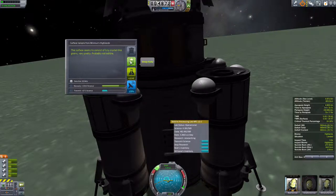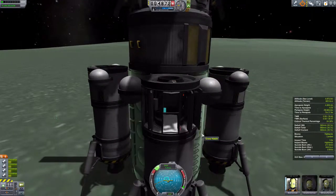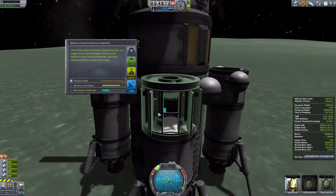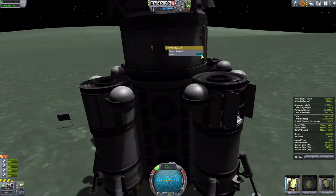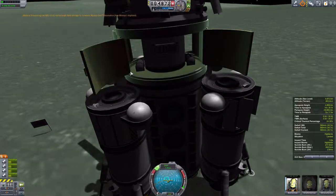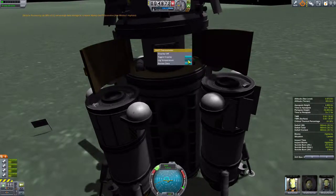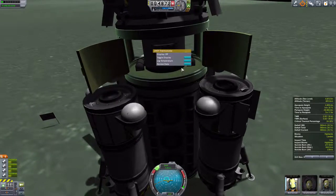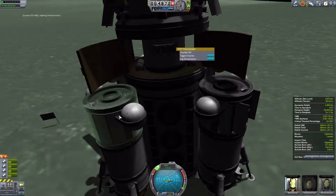There's no point in processing in the lab module for now, so we're going to keep the data and come back to that later. Let's observe this materials bay. We're going to keep the data. Let's open that and observe the mystery goo for 50 science. Too-hot thermometer — we're going to log a temperature. Oh, there's an existing temperature scan in there. 20 science — we'll go ahead and transmit that.